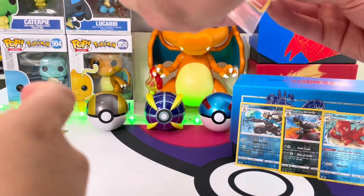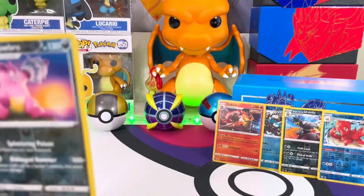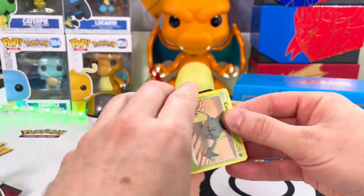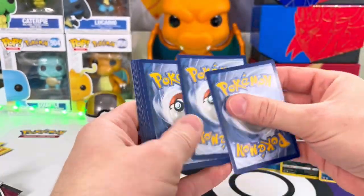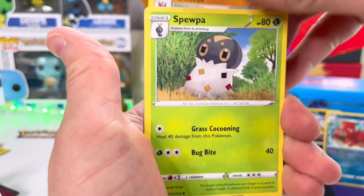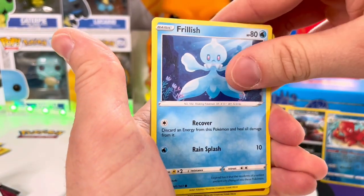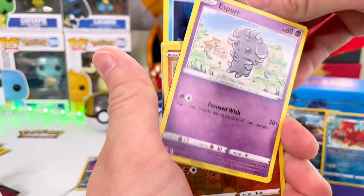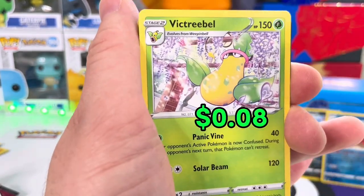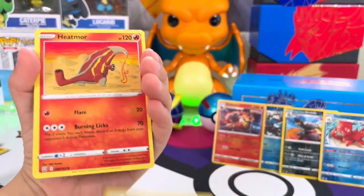Can I get some magic? Flip that energy — we got another metal type. Gliscor, Spheal, Urn of Vitality, Cacnea, Spoink, Rolycoly, Frillish, Espurr, Silicobra, and we got a Victini bell non-holo. Looks like you're going to get all the hits. Energy, Phoebe, Bellsprout, Minccino, Yamper, Glameow, Corphish, Rapid Strike Energy, and a Flapple VMAX! Boom — first VMAX of the box, nice son!